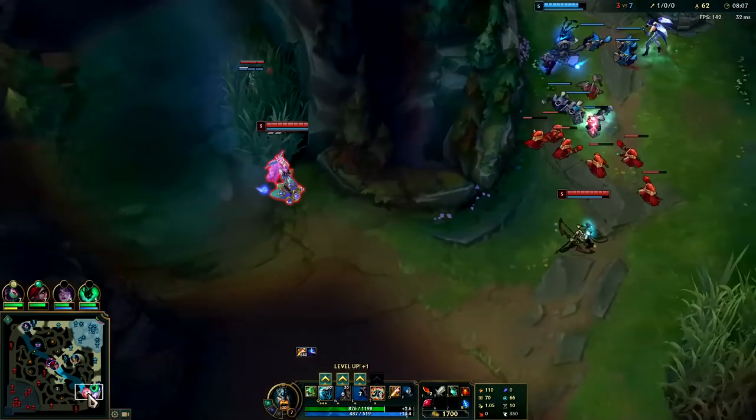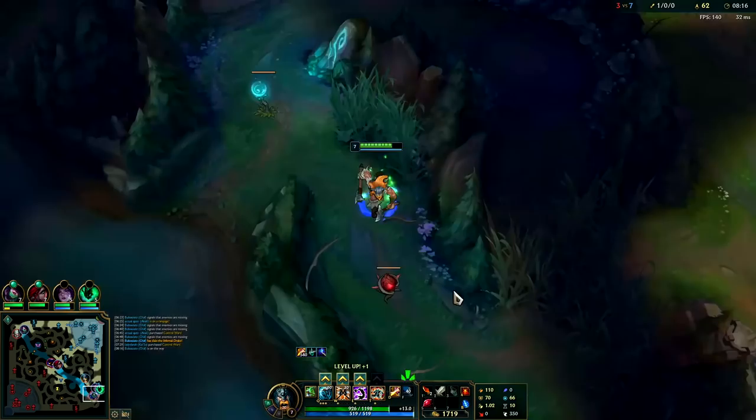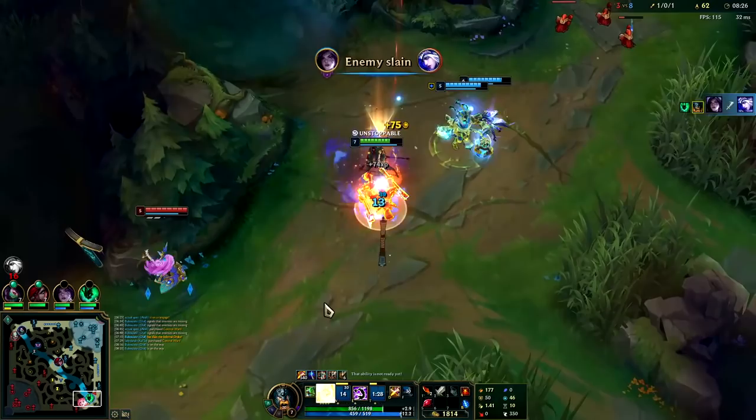Bot lane's looking gankable. I'll go do something there — I still have my blast cone up. The blast cone spawns at around 5:20, we haven't used it yet so unless they broke it, it's gonna be here. I have my ult as well — it speeds me up for one second when I use it and makes you immune to CC. I'm gonna hit with the Undertow.